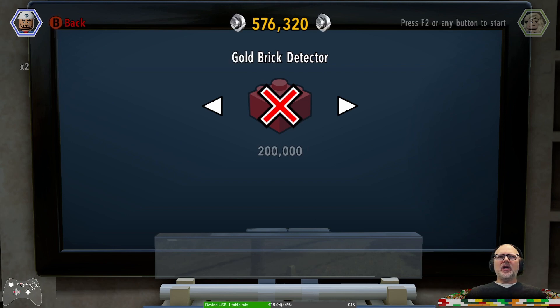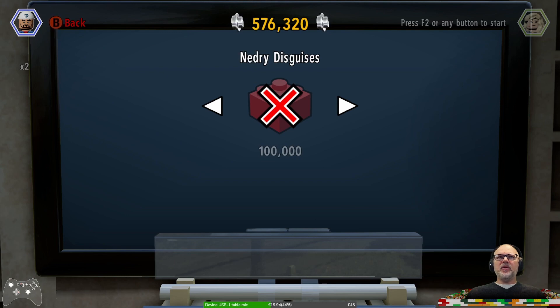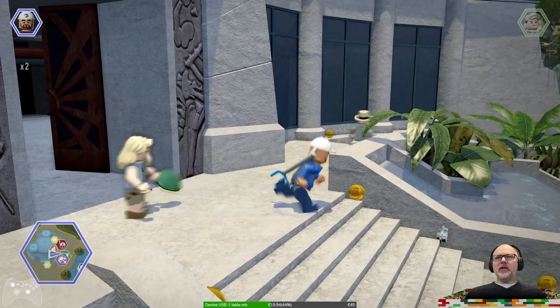We've got a number of detectors: minikit detector, red brick detector, gold brick detector, amber brick detector — that's the dino DNA. Fast build, attract stats — oh, that's a good one. Collected gold stats — also good for making money. Compi mode, whatever that means. Destroy on contact — that's only a hundred thousand, I'm not gonna buy that one. 8-bit music, nerdy disguises, fast interact, hybrid disguises, helium voices. So a number of them not that useful, but a few of them really useful and really expensive.